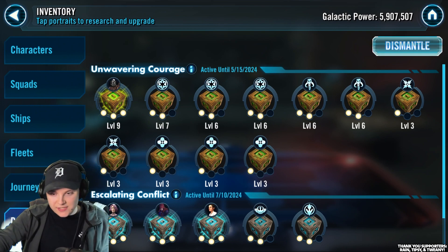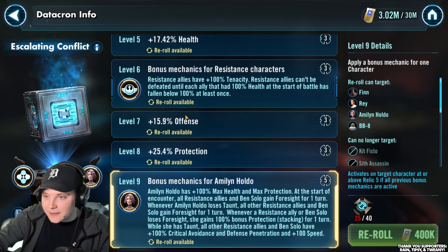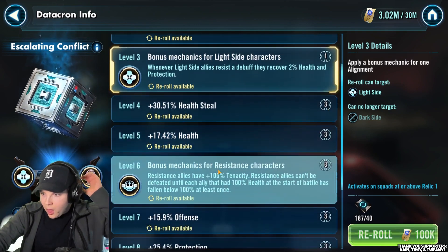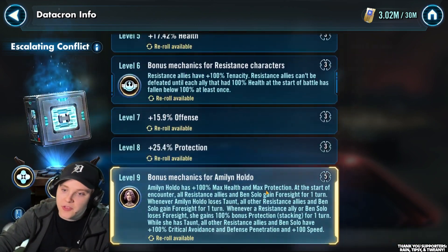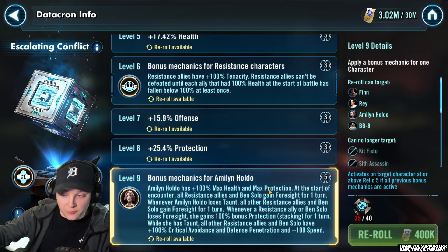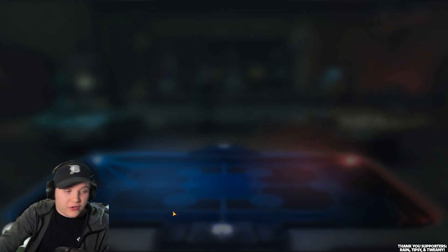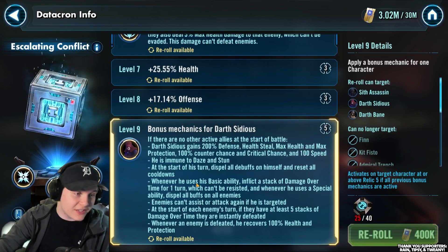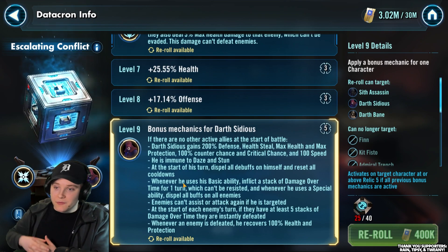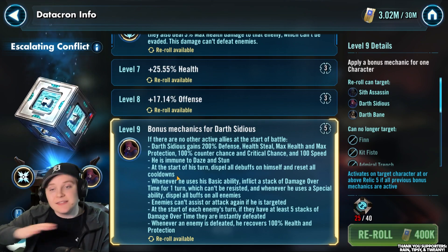We have a few great Krons this season. We have this Holdo one which we're going to be playtesting today - this Kron is amazing. Mine is an okay level three, this Tenacity one doesn't hurt at all, but this level nine bonus mechanic with the max health and max protection really does it. It really helps you. And we take a look at Darth Sidious - you guys have seen a lot about this. He basically turns Darth Sidious into a crazy solo character capable of taking out Jedi Master Luke teams. Insane stuff.